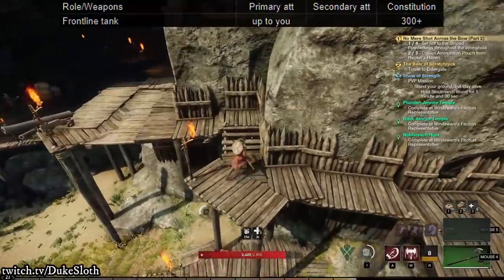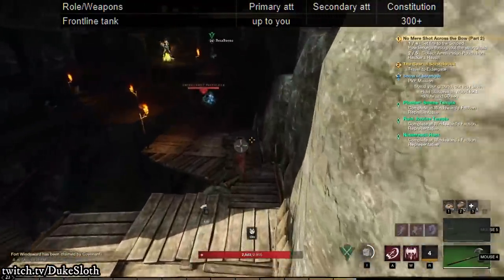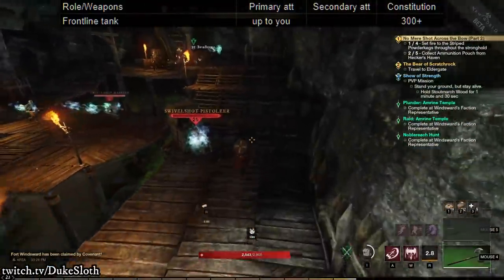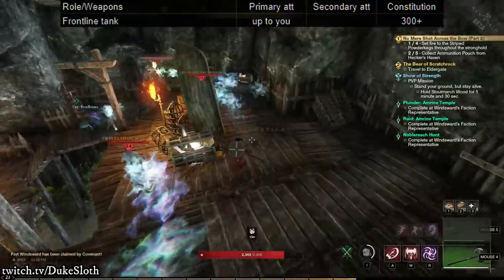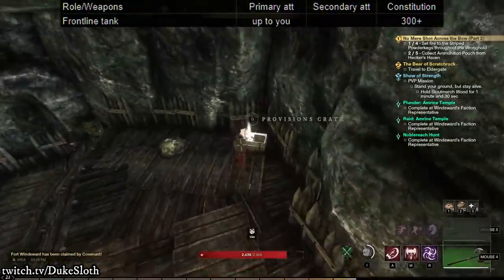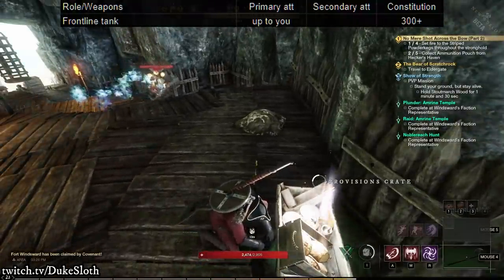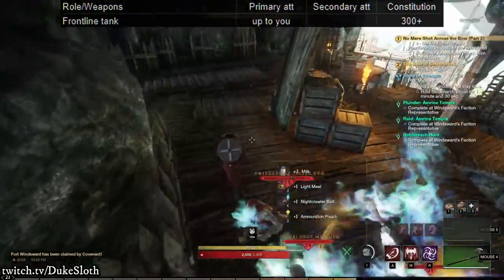Depending on how much frontline for you is just sitting on a point and capturing it, versus going into the enemy backline, the exact distribution can shift here. I personally would probably go with 300 points into constitution and then everything else into damage, but it depends a lot on what you want to do, and also on how siege weapon scaling ends up working and what the war meta ends up being.